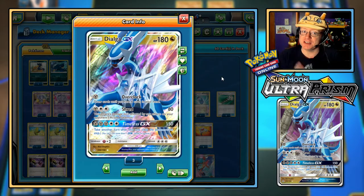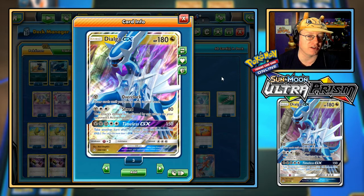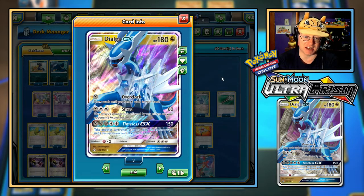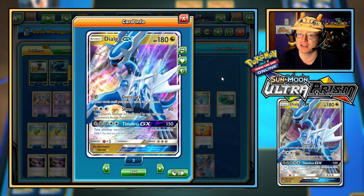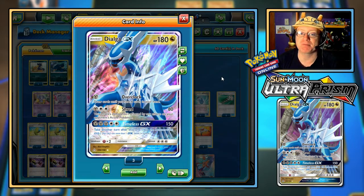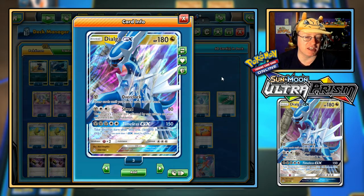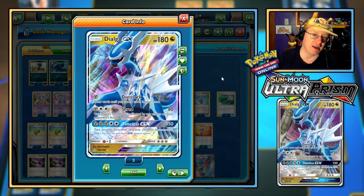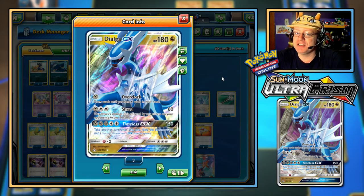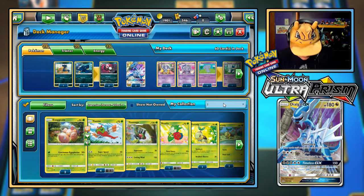Nothing is weak to Dragon-type in the standard format, and nothing is resistant to it either, so that's not going to apply. What I want to try to make use of is the Timeless GX attack — three Metal, two Colorless, you do 150 and take another turn after this one, skipping the between-turn step. It's going to be interesting; you don't often get to take two turns back to back. As far as I can tell, this is the first time it's ever been a thing. I'm trying to think how I can make use of that. I'll show you a couple ideas that come to mind, though I'm not using them myself — like Zoroark GX with the trade ability.